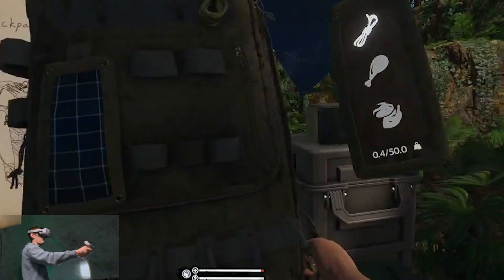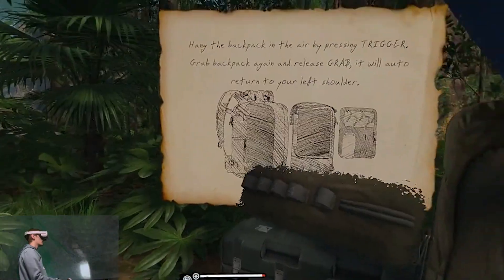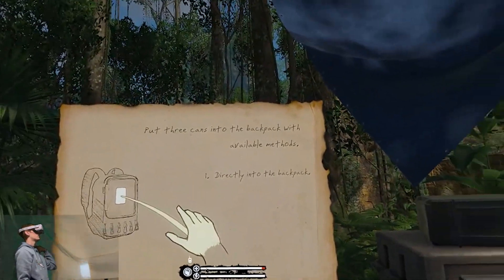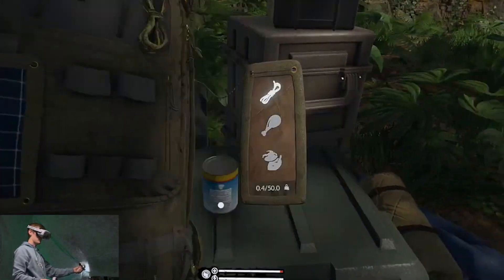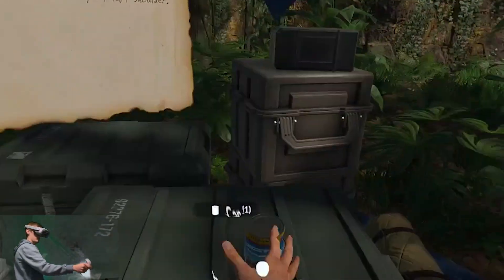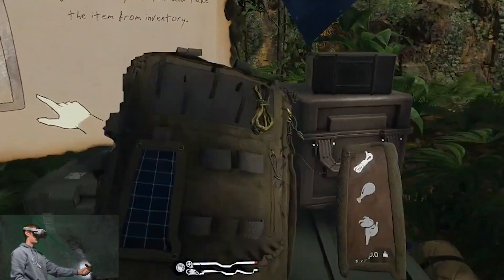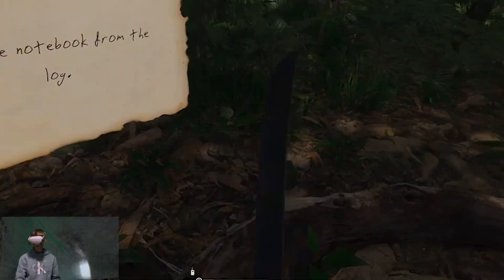Reach up on your left — once again this is just like Saints and Sinners with the backpack mechanic. Okay, trigger — drop it in, over the shoulder. That's convenient. Nice machete!